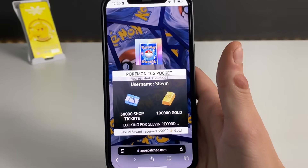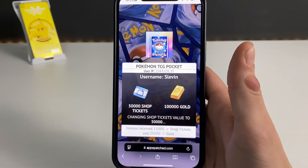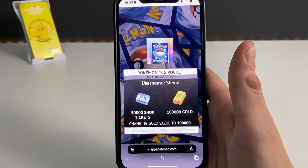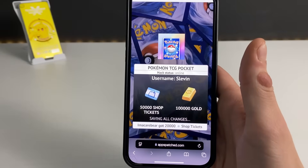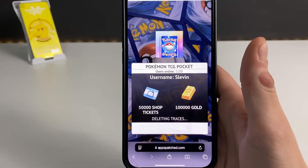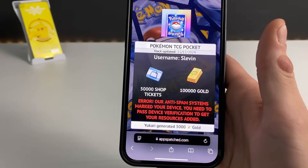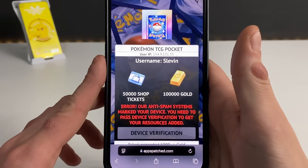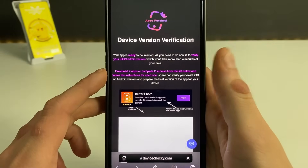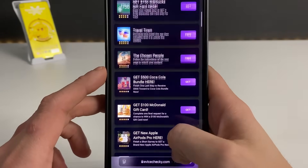Click on that Continue button and let's wait for it to load up. Just after this you will be having your very own Pokemon TCG Pocket hack and receive all those unlimited resources for absolutely free. Now let's wait for it — it will start loading up. If you get this screen, do not worry. We will need to do this last part manually, as we are being redirected to the next part.